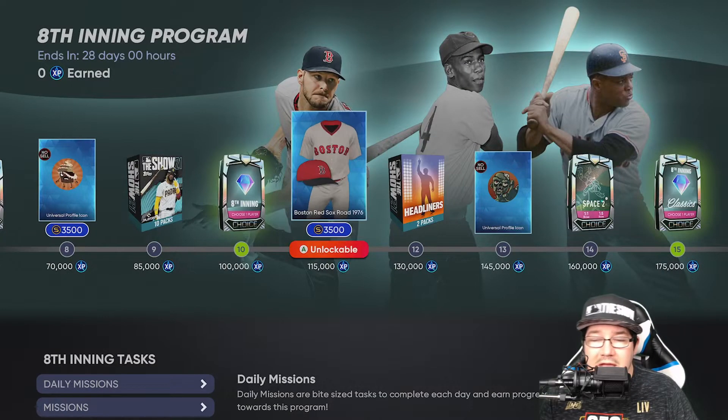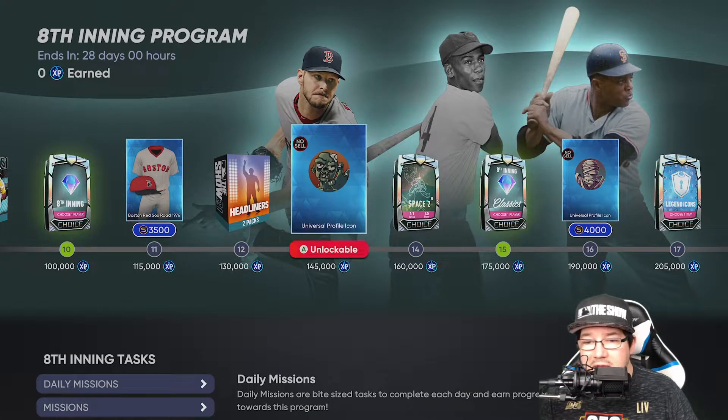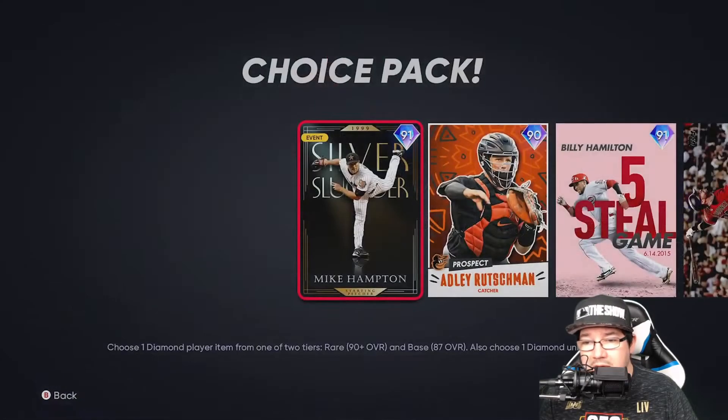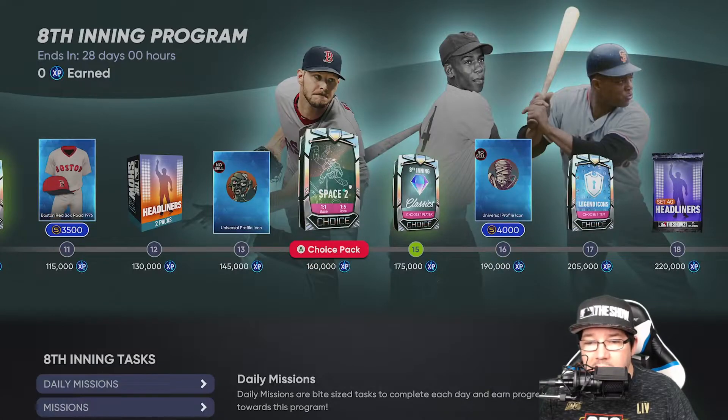Biggest thing to note is the 121 hits per nine and the 123 K's per nine as a closer. Then at 115k, you're going to get the Boston Unis. Then at 130, you're getting two headliner packs. At 145, you're getting a zombie profile icon. At 160, you're getting space two packs — here are the guys in the space two pack.